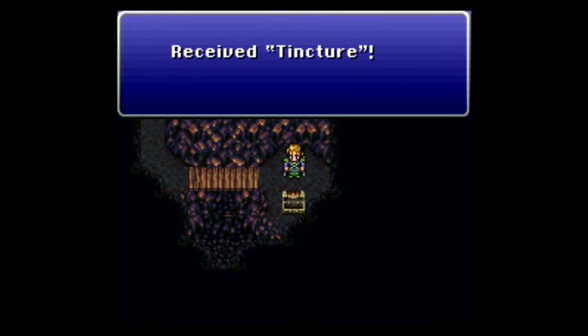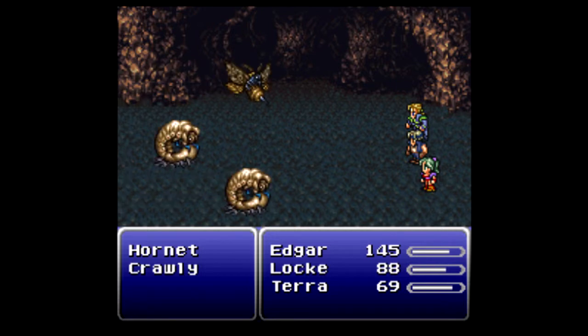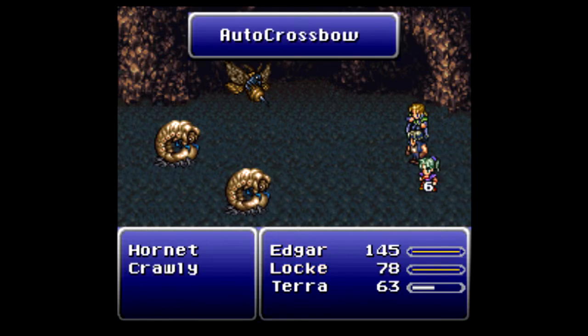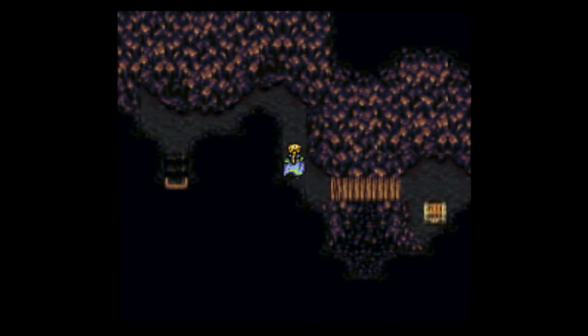In this one we get a Tincture — you might remember that restores 50 MP — but I do not want that. Later on that becomes a Bolt Rod, and if you wait even longer that upgrades yet again to a Hero's Ring, which is very nice. Hero's Rings increase your magical and your physical damage by 25% — one of my favorite accessories in the game. So I'll be saving that treasure box for way later so we can get that.